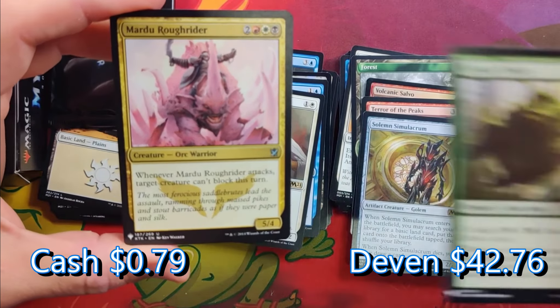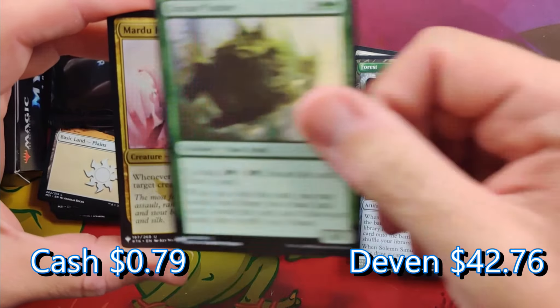Mardu Roughrider. Crows of Caution — I've played that a ton over the years, one of my favorite land cards. You get a card in your graveyard and that's pretty big if you need them in a pinch, and you also get the land.